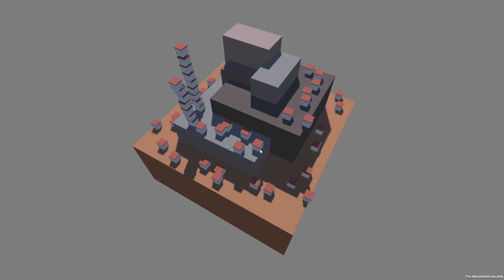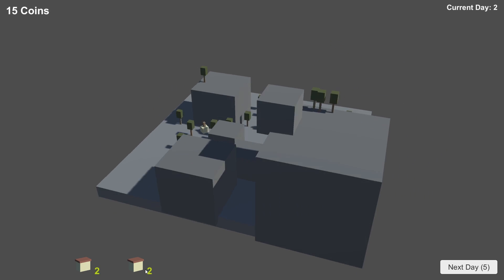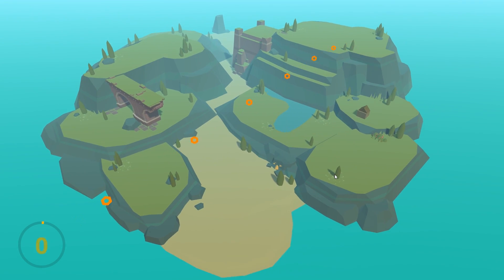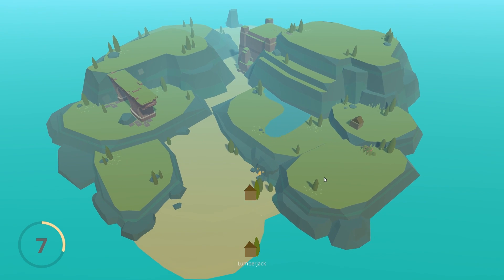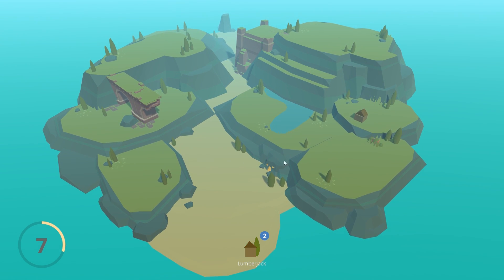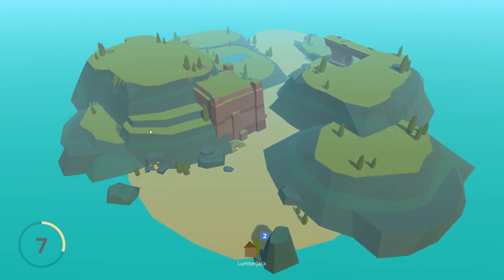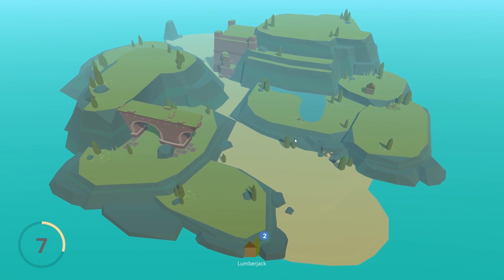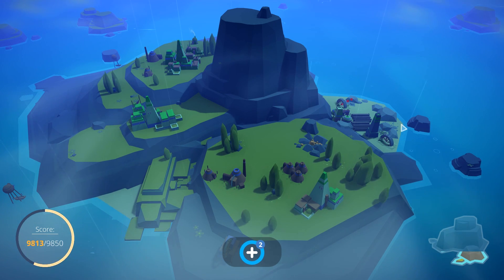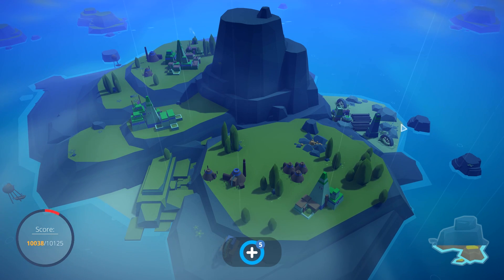That's pretty much exactly the way we started with Islanders — we started with handcrafted levels first. That helped us to figure out what we even wanted to create. So after a bunch of prototypes and experiments, this was finally the handcrafted level where we were like, yes, this is pretty much what we want. Let's try to generate islands like that. The islands in the final game pretty much live up to the same quality standards — that's how we knew that procedurally generated levels would work.